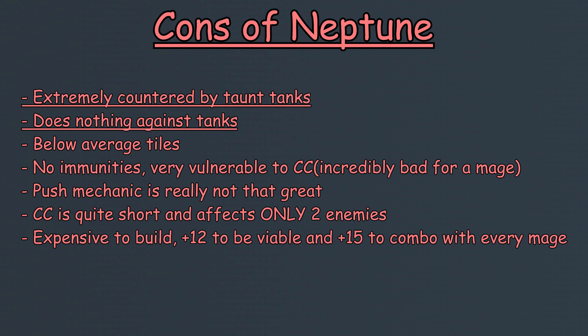However, some cons: Neptune is comically and incredibly easy to counter with a well-placed taunt tank. If the taunt tank is placed at the very back of the formation, not only can Neptune not kill them, but her push is pretty much useless. It's very important to note that Neptune does NOT have taunt ignore, which is especially bad specifically for her due to her tiles only affecting 1 lane at a time. Additionally, I was surprised to see that Neptune has NO immunities, which makes her very vulnerable to CC effects from Velfrin and Claudia.